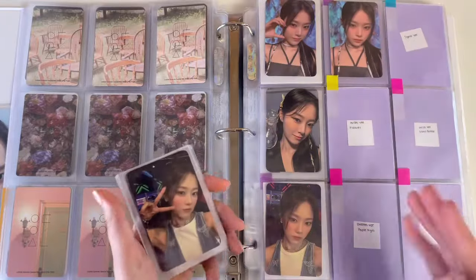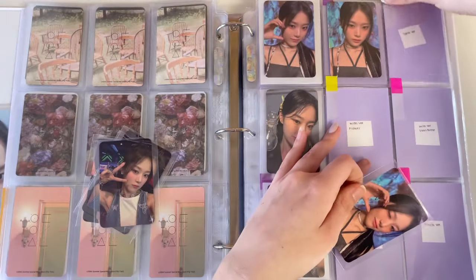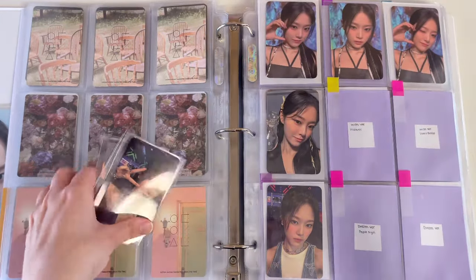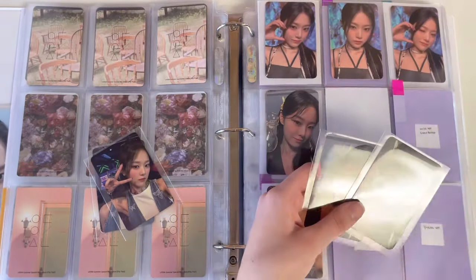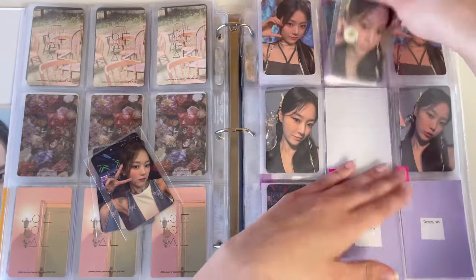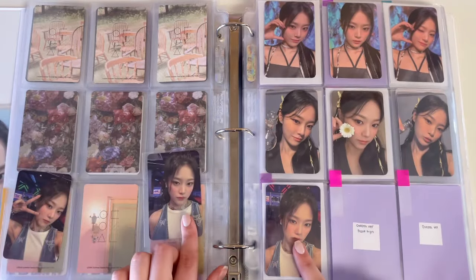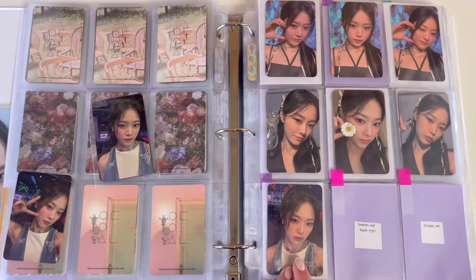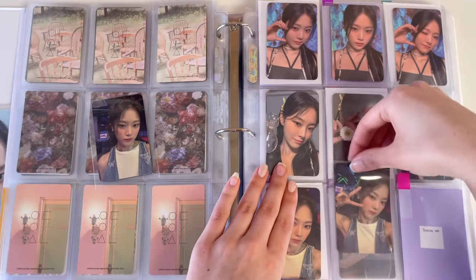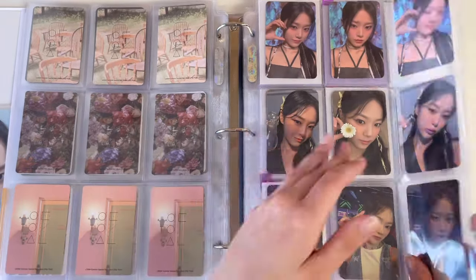I have the last 'Space' version card I needed, and I now have two dupes of this one. I have her last 'Wish' versions — the flower one and then the other glass bottle one. Her cards were so similar for this era — finding the right ones for trades was just oh my god. The amount of times I needed one card and people offered me the other because they look so similar. Then I have the peace sign one and the last 'Dream' version card. Her regular album cards are complete!